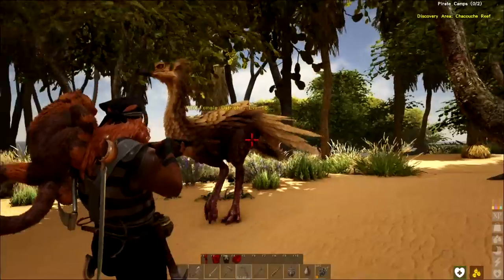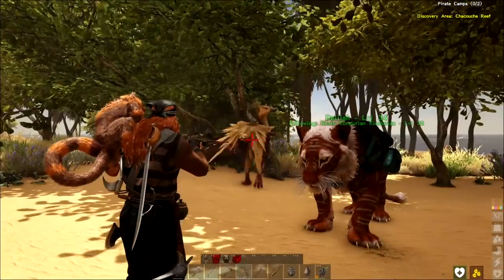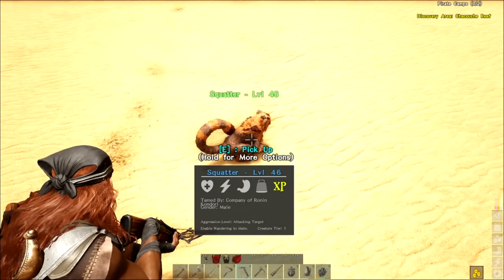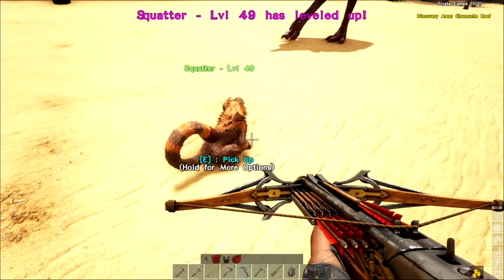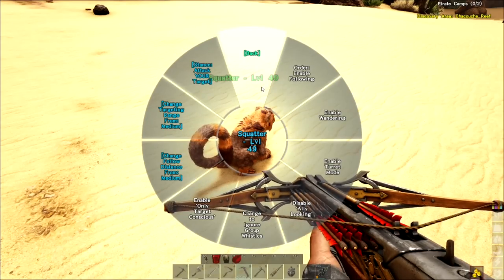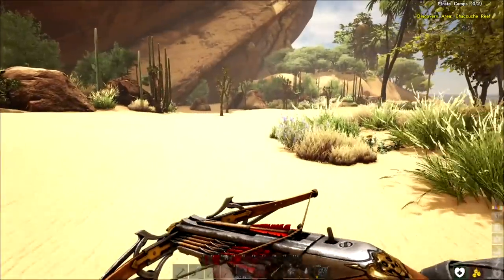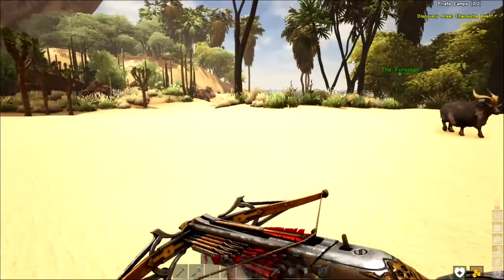These guys are supposed to keep you cooler. If you ride them they keep you cooler. Having a parrot on your shoulder keeps you cooler too. The monkey — let's see what we can do here. You guys told me I needed to set the turret mode. Let's go into his behavior: enable turret mode. Now he will fling poop at the enemy to make them slow down a little bit — just give you a second or two.